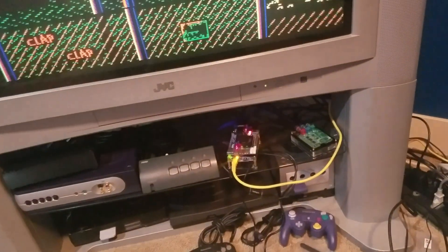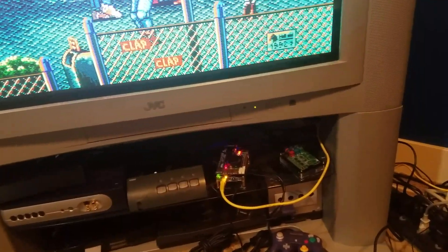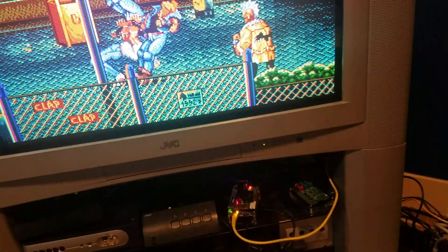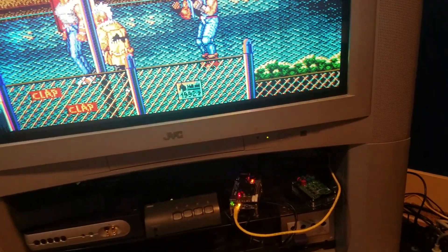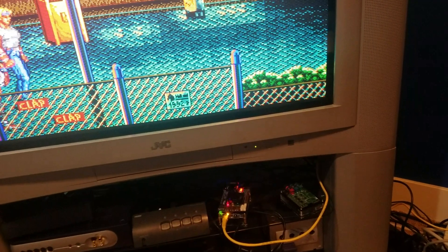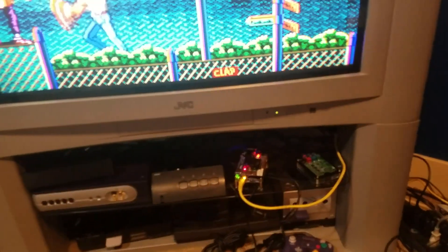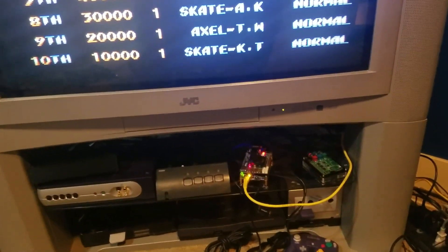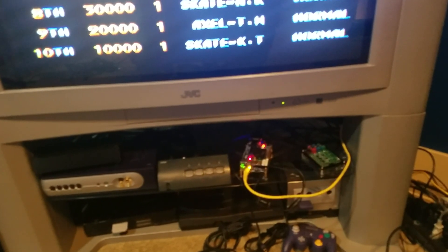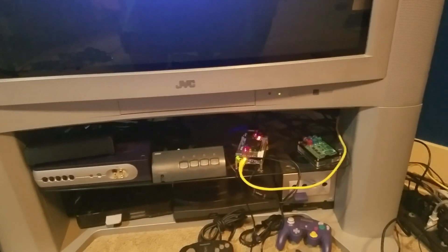Next to my MiSTer FPGA is a Raspberry Pi with the RetroDrink. When I play Streets of Rage on the Raspberry Pi on this screen via component, I do feel the input delay, but it's pretty good — definitely playable. For $35 plus $60 for the RetroDrink, $95 for a perfect experience is asking a lot. The MiSTer comes in heftier at $130, plus $25 for the IO board.